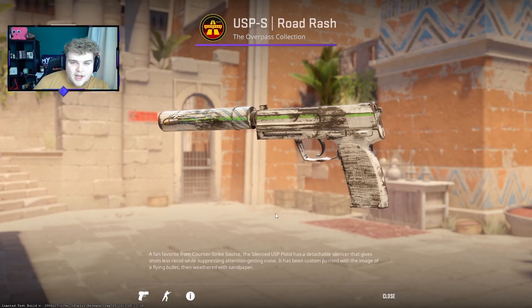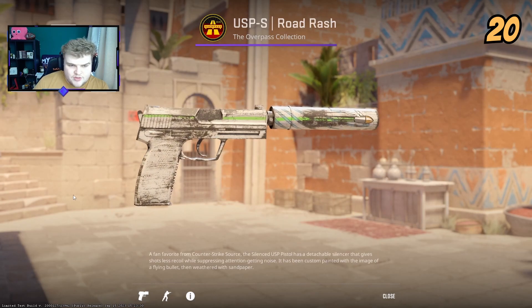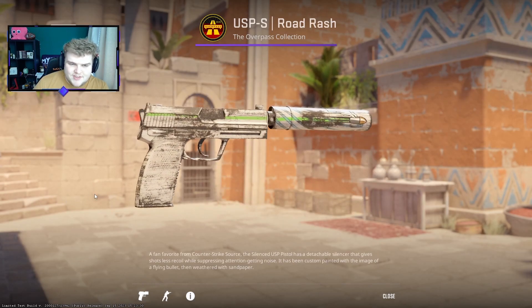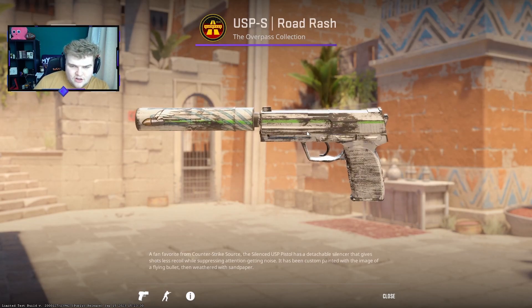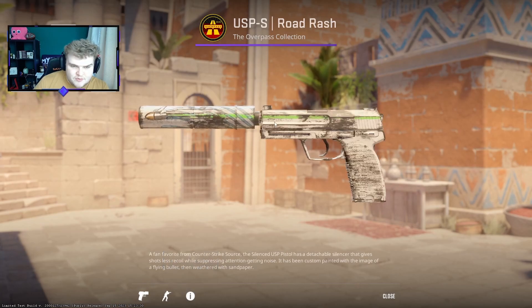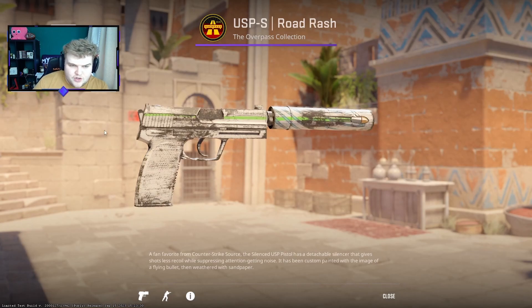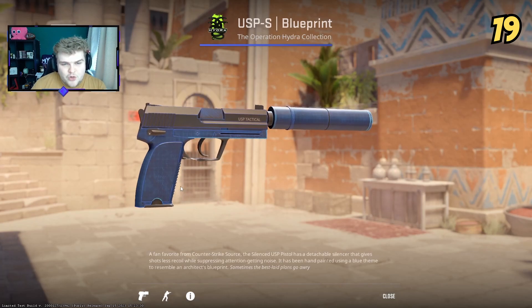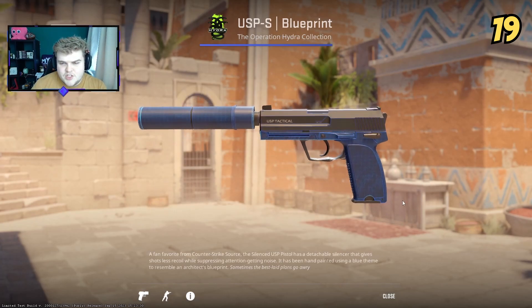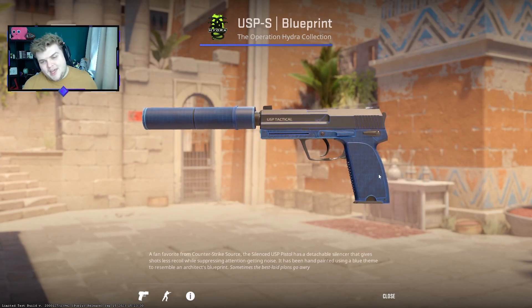I put the Road Rash over it, from the Overpass collection. This is one I've always just not been a big enjoyer of design-wise, but I think it's slightly improved in CS2. It's a white skin with a lot of Road Rash markings and a bullet detail — it's a little bit different, and for that it creeps up a bit higher. For guys that enjoy blue inventories, we have the Blueprint from the Operation Hider collection — always been a nice skin, but when you compare it to some of the ones in the top 10, it falls down into 19th.